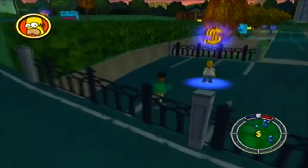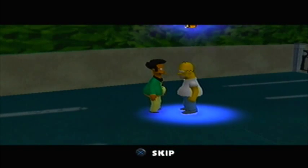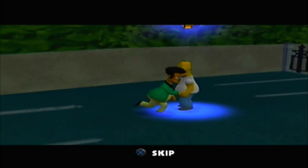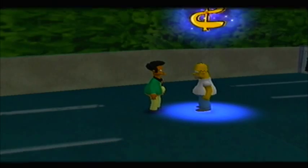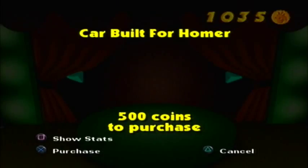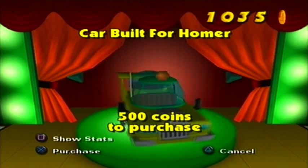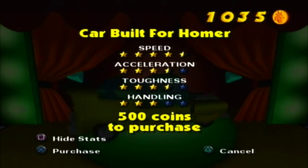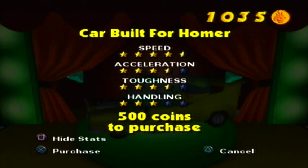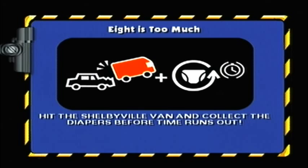It's funny, I like it. Hello Homer. Mr. Homer sir, do you have an oversized vehicle that I might be borrowing? Borrowing? No. Selling to you at an insanely high price? Yes. Fine, whatever. I like Apu's little dance there in the middle of a conversation, just to spice things up. Car built for Homer - let's have a quick look at its stats. Very, very fast, nice acceleration, quite good all round really. Except it costs 500 coins - look at that deplete.